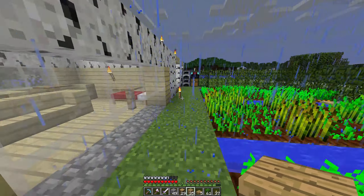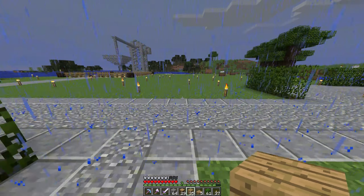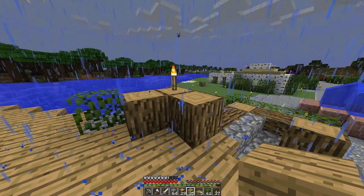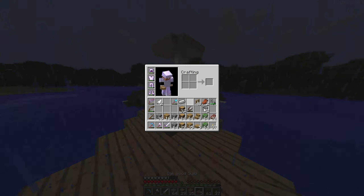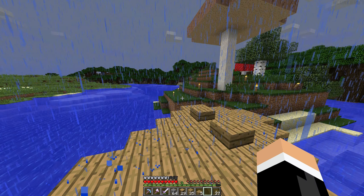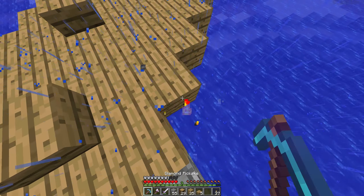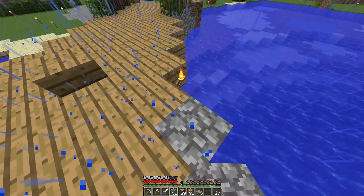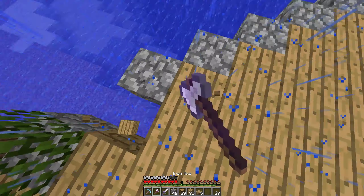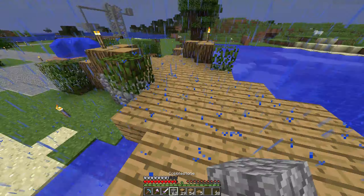Let me throw away this andesite that I'm not using. Give me some more cobblestone because I think we're going to need quite a bit. I killed a zombie as well and it gave me an iron ingot, so that's nice of it. I don't know if it's the same on this side as well — yes it is, of course it is.